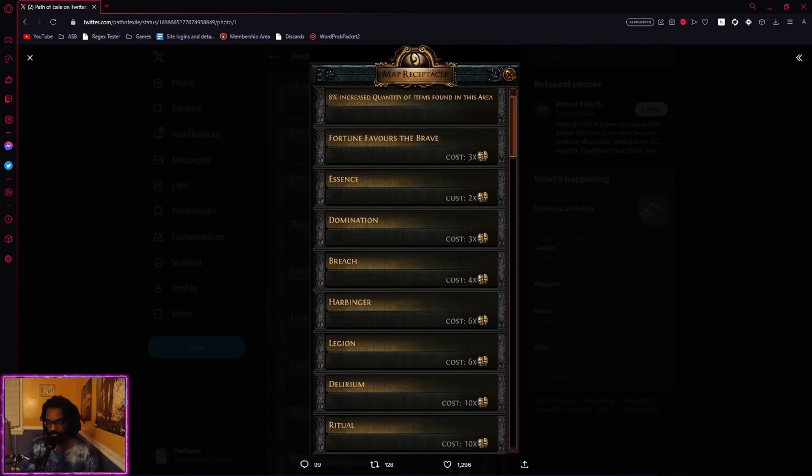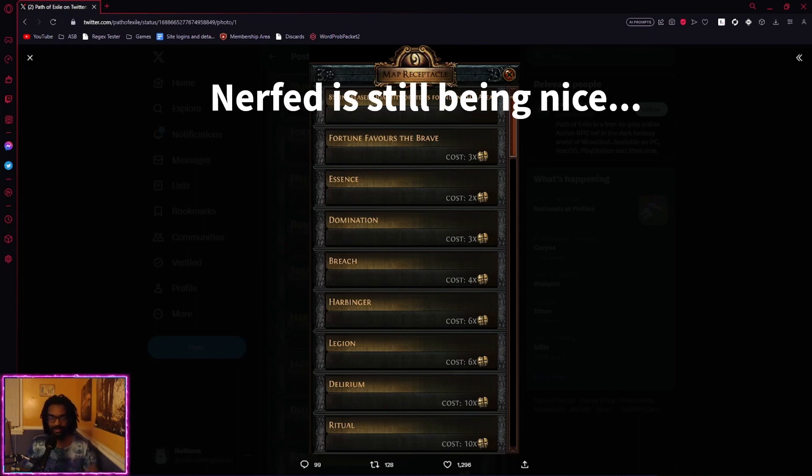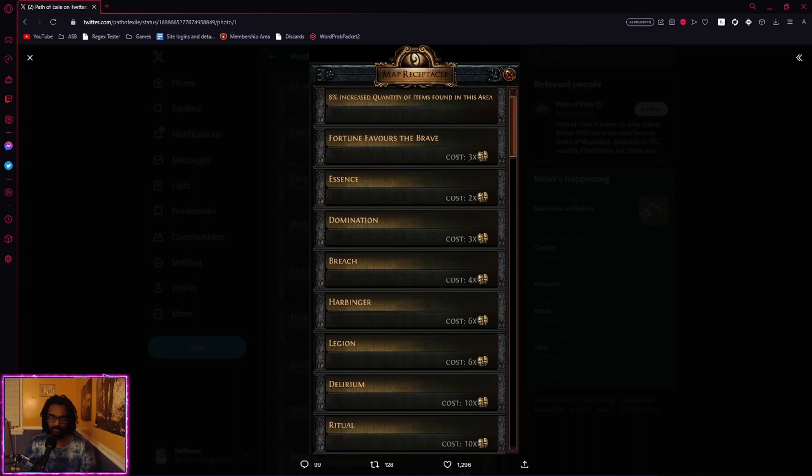Breach and Harvest — I'm gonna be honest, I don't really care about either of those. Breach got reworked last league — 'reworked' being fancy speak for nerfed like crazy. The rewards from breach bosses are fine, but the hands in maps drop such a depressingly low amount of splinters. If you really want to farm breach stuff, I strongly recommend doing other content that yields breach splinters, namely Heist and Expedition. Actually doing breach hands for splinters is terrible design.